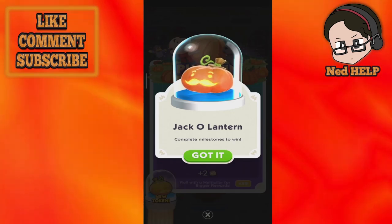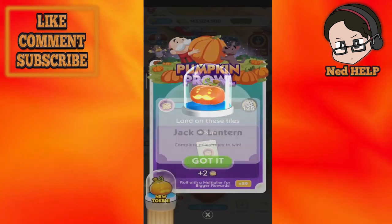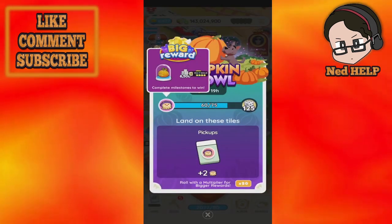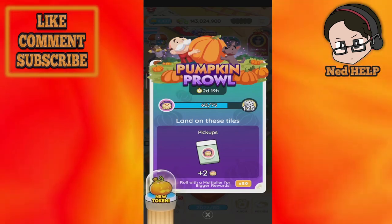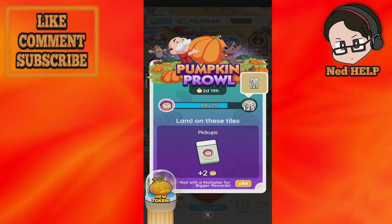In this video I'm going to explain how you can get the Jack-O-Lantern token in Monopoly Go. Basically you gotta complete these milestones, and right now I am on the fourth milestone, which is 125 dice.